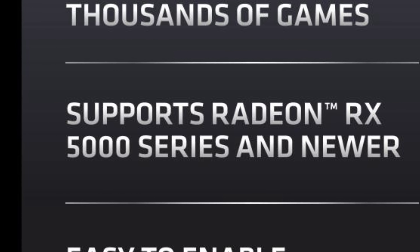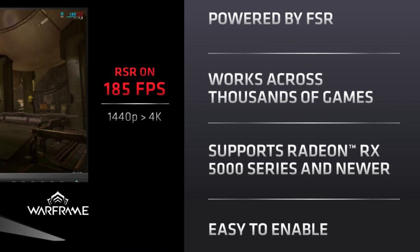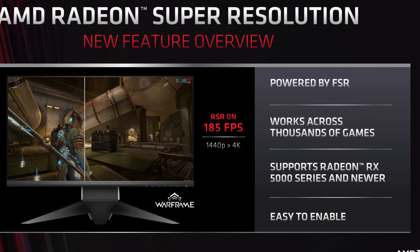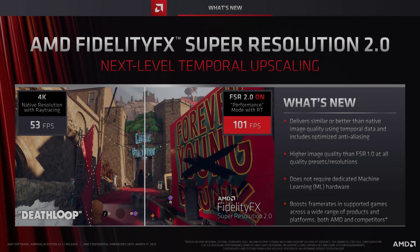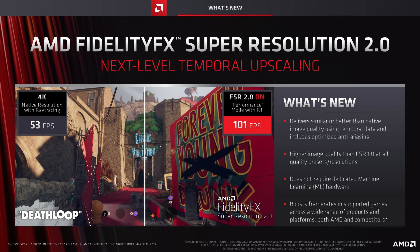I'm not sure if this is AMD simply trying to cut support for older cards or if they are genuinely incompatible with it, but it has left a lot of people upset. And it gives the 6500 XT another reason to exist. The other, arguably bigger announcement is AMD's unveiling of FSR 2.0.